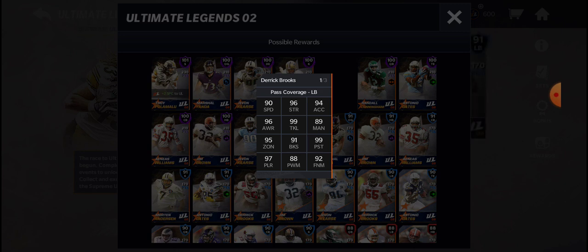Here's his first 99 stat — he has 99 tackle, which is pretty close to what he would have had in real life. Derek Brooks was a tackling machine. He got tackle after tackle and sack after sack, an amazing player in real life, one of the best Buccaneers of all time. With a perfect 99 tackle stat, I wouldn't expect very many, if any, players to break out of his tackles. He hits somebody, he's taking them to the ground.